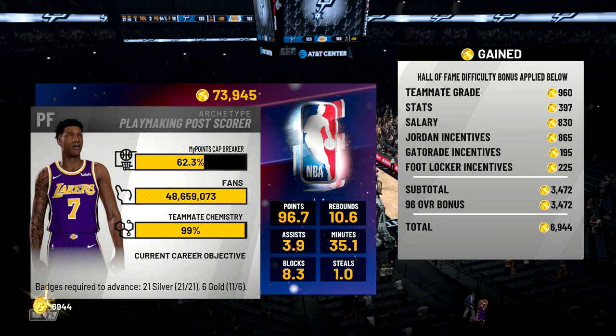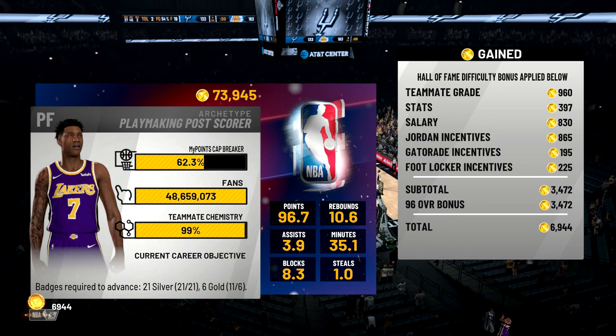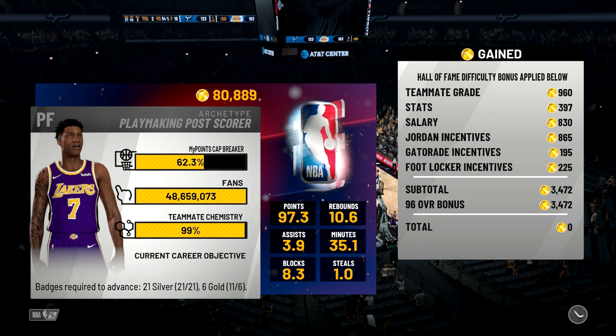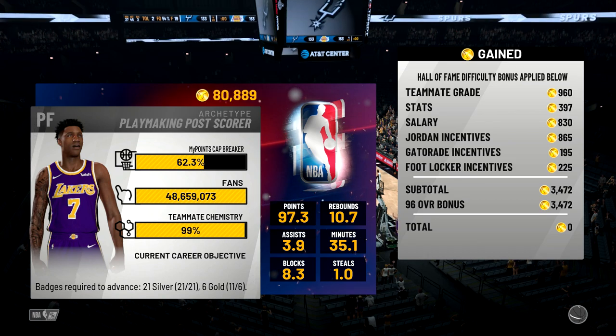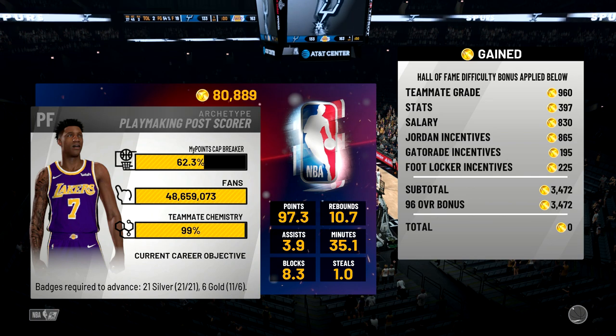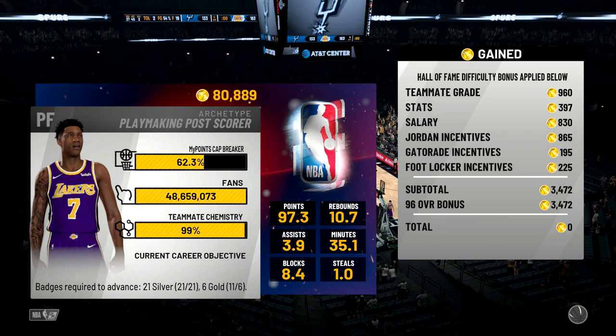The second way I get VC in NBA 2K19 is by simply playing MyCareer. You can see that I get a lot of my VC from the teammate grade, the stats, and the salary, but the other thing that gets me a lot of VC is incentives. When you sign deals with Jordan, Gatorade, and Footlocker, you want to try to get as much VC as possible in those deals, and also add incentives.